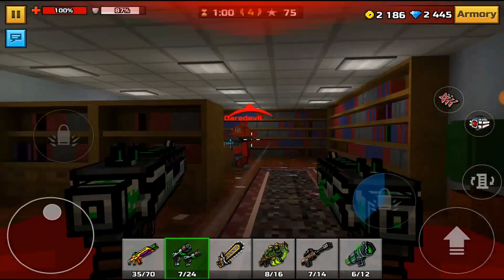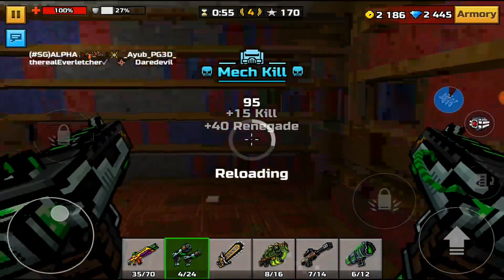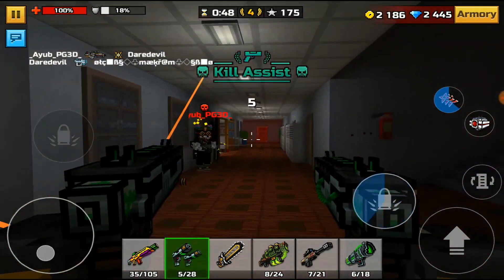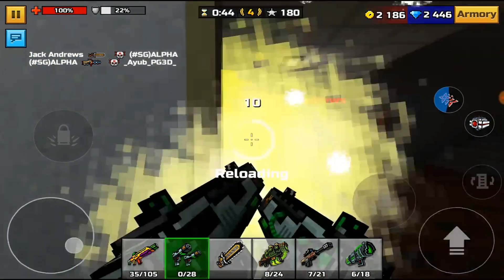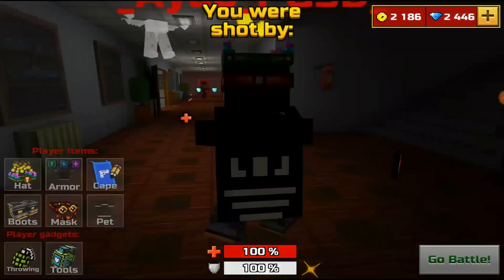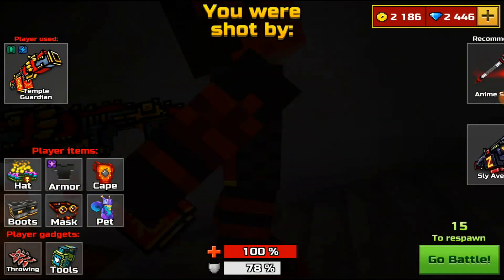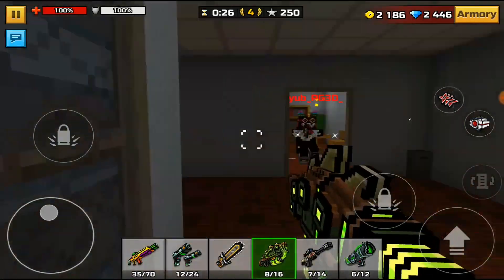Coming over here, I'm just gonna destroy this dude — oh what the heck, okay, it's a mech, I should have said 'what the mech' instead of 'what the heck.' Come on, why can't I get any kills? I want one more kill with this weapon — there we go, got it. Let's move on to the Brutal Thinner.